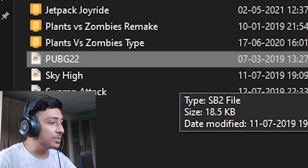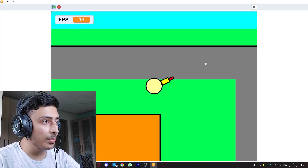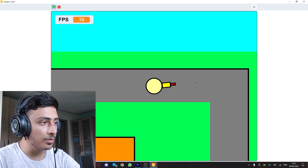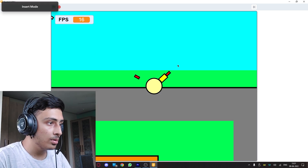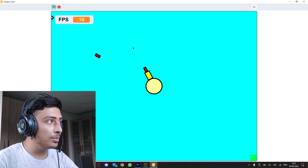Then we have PUBG 22 — I don't know why it is 22 or how it is even PUBG. I cannot shoot. I am getting shot — ding ding ding ding. Why is the enemy so far in the water lake? What is going on? This is weird, I cannot play this anymore.